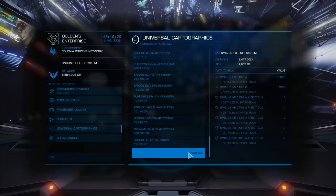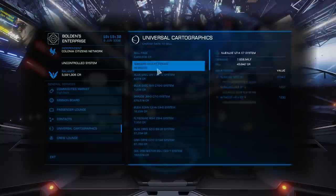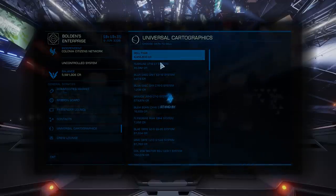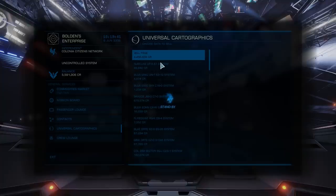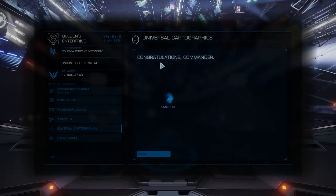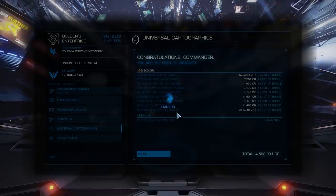You travel 22,000 light years, you see some shit, and that information is valuable. So I'll sell the first page, purely and simply because I just need some cash. And I'm going to save the rest for stations that I need to gain reputation with, because it's a cheap, easy, and extremely profitable way of advancing your reputation to Allied without doing any actual work.